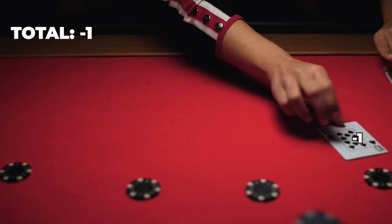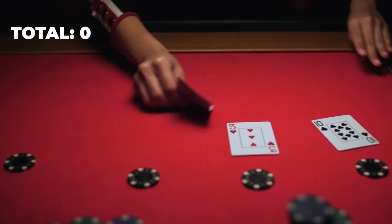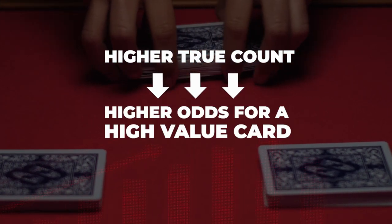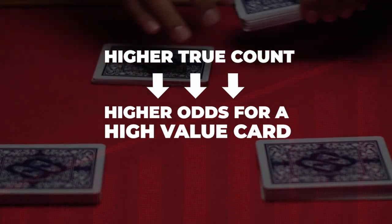tens and aces. As cards are dealt, keep the total by adding or subtracting when they're revealed. Then you're going to need to calculate the true count by dividing that number by the number of decks in the shoe. So in theory, the higher the true count, the higher the odds of getting a high value card, as a lot of the low value cards have already been dealt.